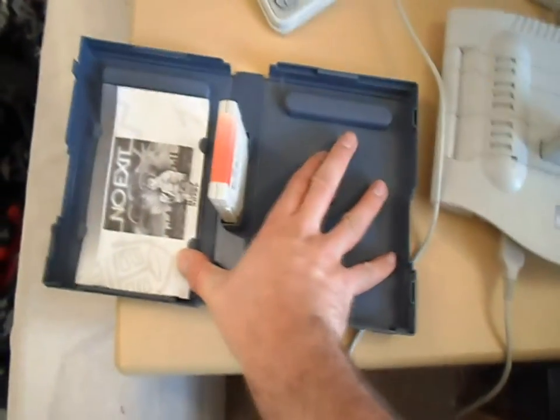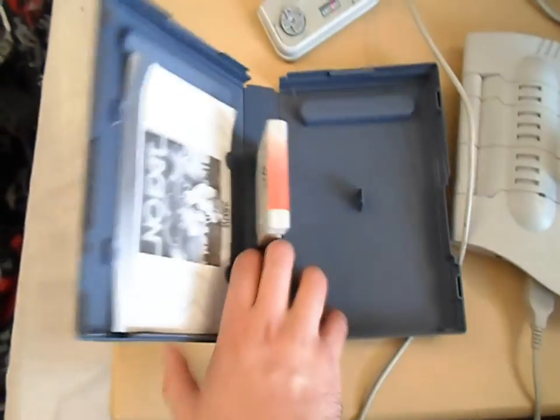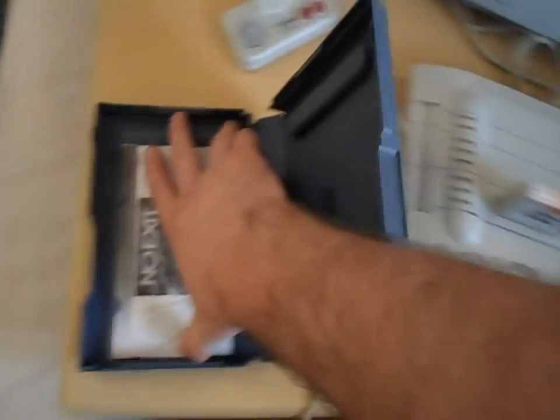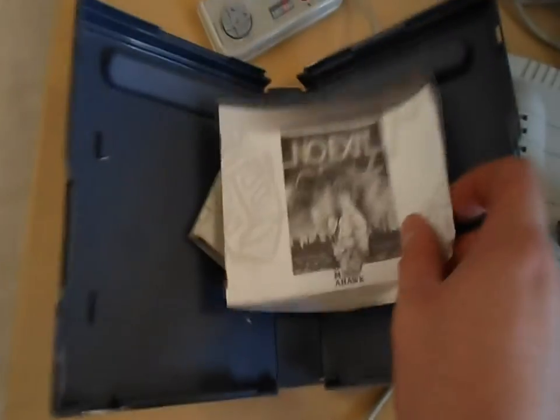Let's open the box up. Such big boxes for such little carts. I kind of like these boxes though — they do look very nice on your shelves. They're very colourfully designed. Anyway, here's the cart. It says made by CVS, but actually the game everywhere else says it's made by Tomahawk. Here's the instructions, and it's got a very poor English translation.